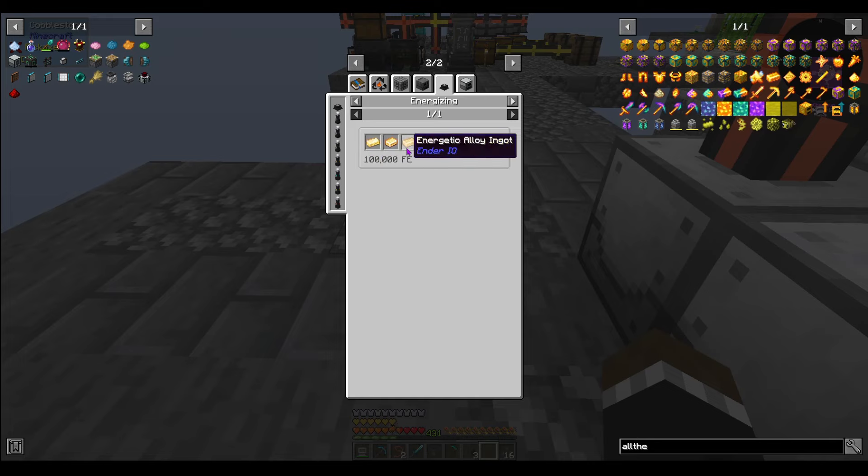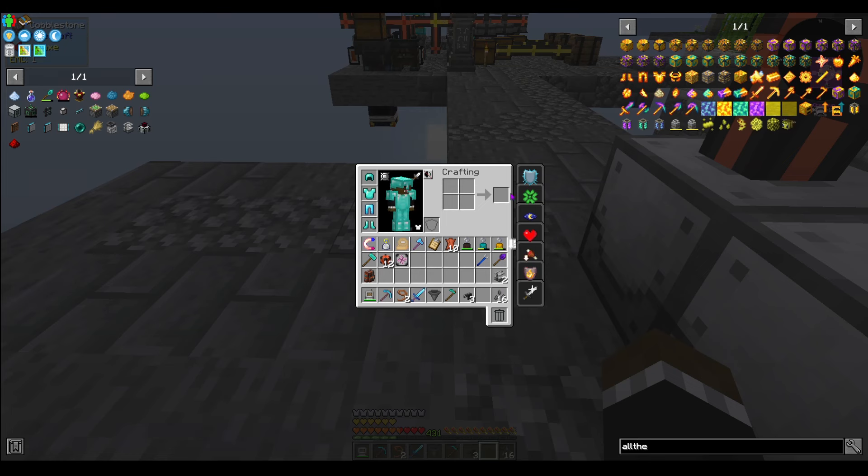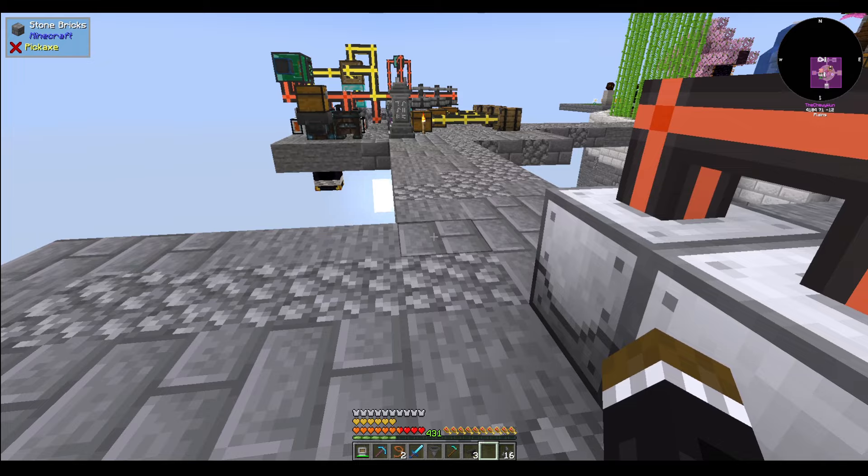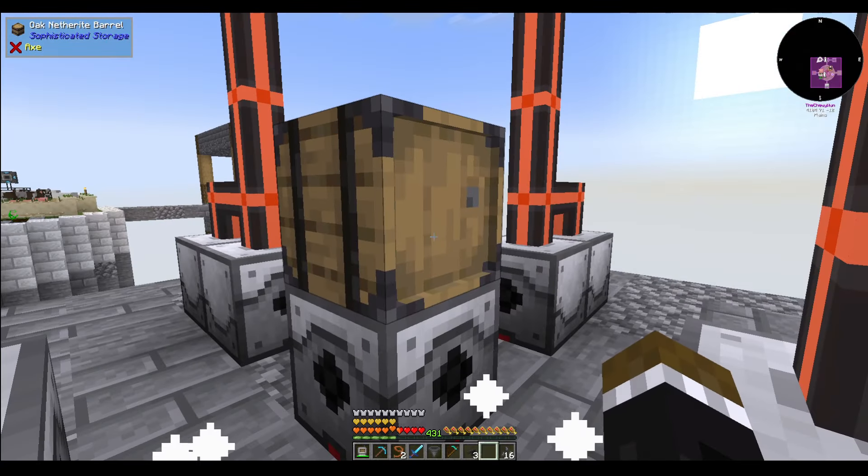So I need refined glowstone, flux infused ingots, energetic alloys, deorium, solar infused ingot, and nitro crystal. That's not going to happen for a bit, so this is just collecting more.